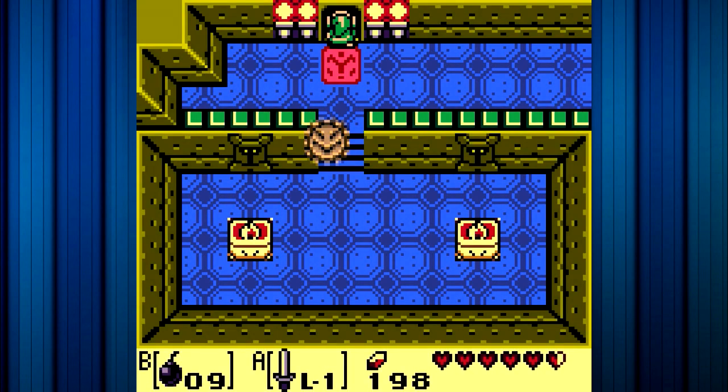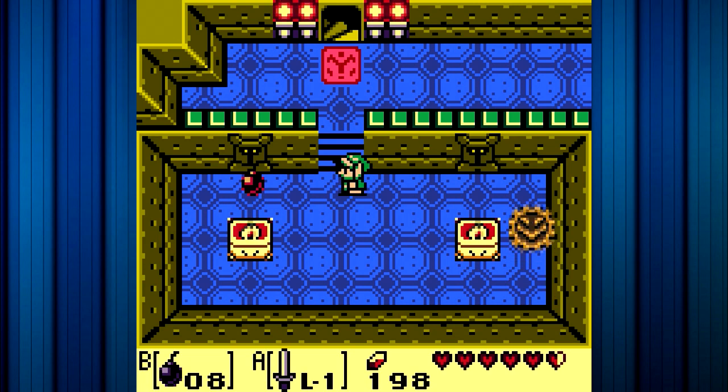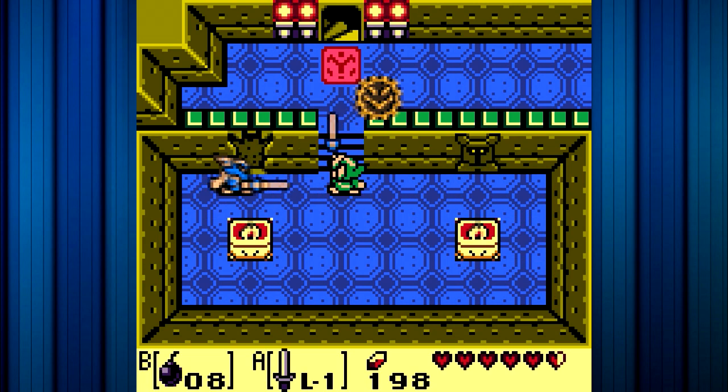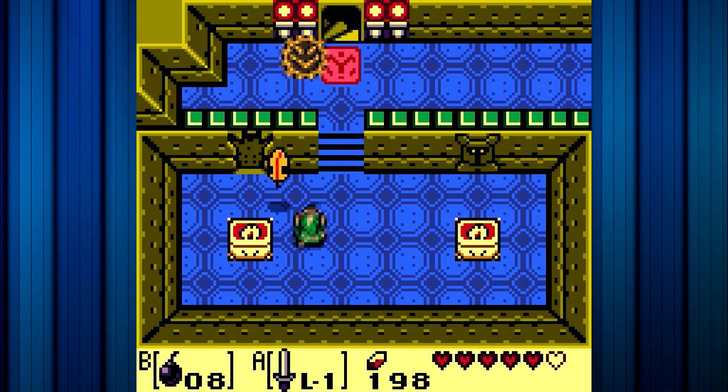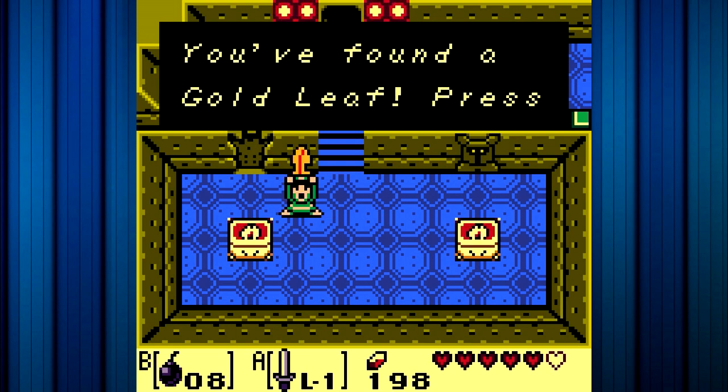What we need to do is we actually need to bomb one of these — we need to bomb this, because it reveals an actual enemy. Secret enemy and golden leaf number four. Very helpful.